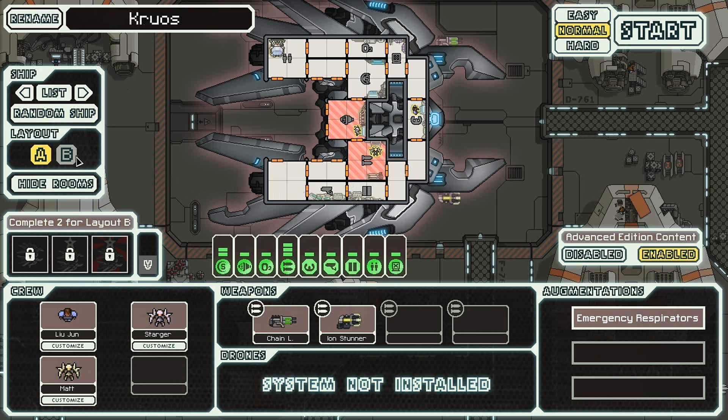So here is the Kuros. I basically have to complete two objectives for the layout B. Have Hacking, Mind Control, and Battery active at once. Scrap hoarder — have at least 600 scrap in your ship's storage. That's going to be kind of difficult to get unless you do it on easy. And Loss of Cabin Pressure — get to Sector 8 without your ship's net oxygen levels exceeding 20%.